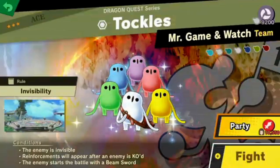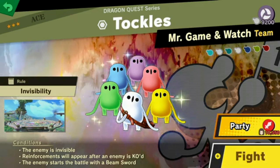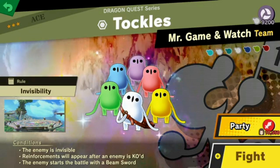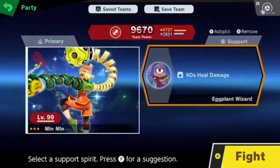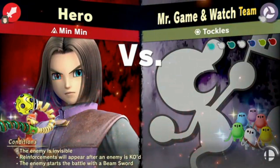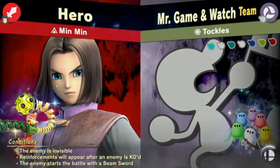Alright, Tactos, which were added later. Three, four, five, six, seven, eight Mr. Game & Watches — enemy is invisible, reinforcements will appear after an enemy is KO'd, and they start the battle with a beam sword. Let's do Min-Min, KO's healed — yeah, that's good. I'm a little nervous on this one because they're invisible.